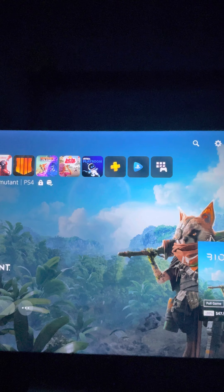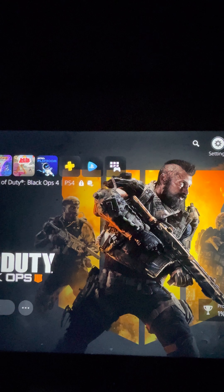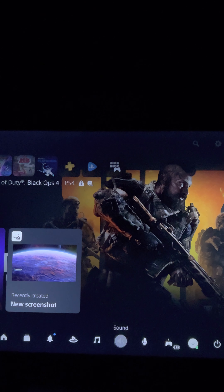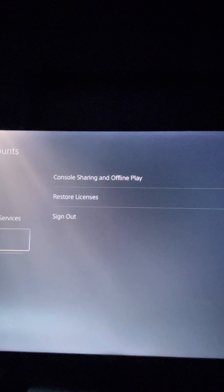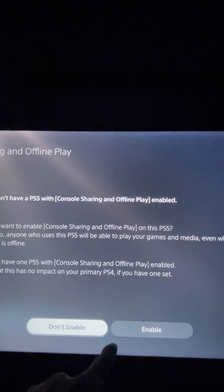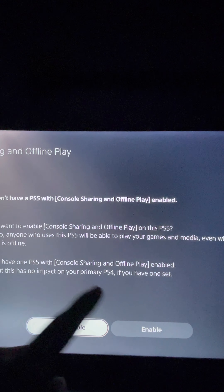So if you were on another PS5, you would go to your account — the same one you were just on — go to the little bar up top, go to User and Account, go to Other. If you're on another PS5 it's going to be a little different since I'm doing this on the same PS5. You enable this on your friend's account, but on your account you leave it how it is.